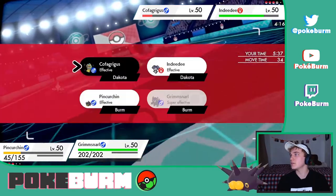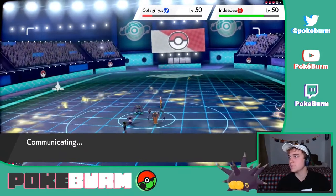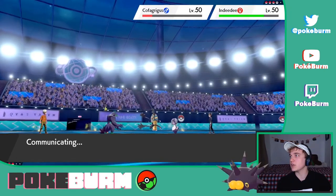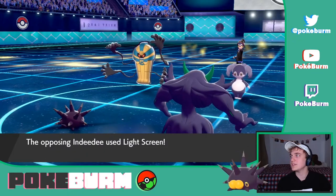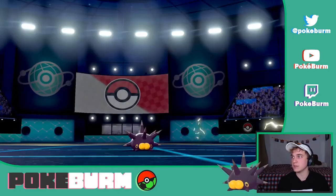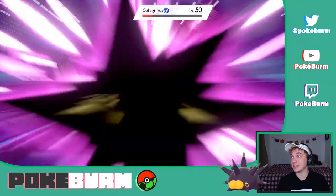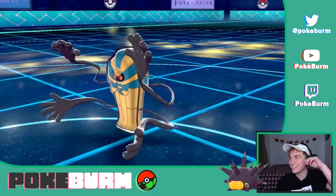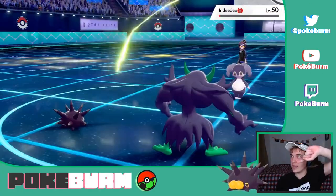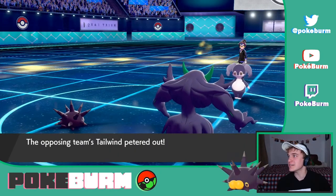I'm really not scared of Indeedee at all, especially now that it can't set its Psychic Terrain. It might switch out to reset it later. I'd rather get rid of this Cofagrigus — oh, it's setting up its own Light Screen. We are not special attackers, so that's an interesting move. Body Press isn't even gonna kill Pincurchin. So Pincurchin's gonna attack Indeedee, because Grimmsnarl's gonna take the kill on Cofagrigus. Don't forget we had that Curse boost, so we're at plus one defense. And look what that just did to Indeedee. Pincurchin, the legend.